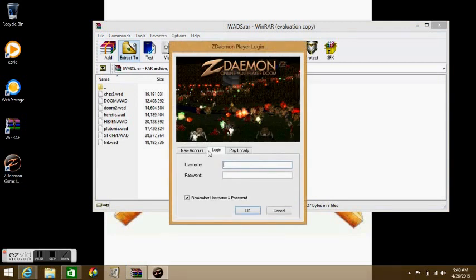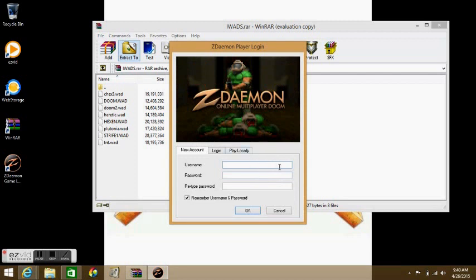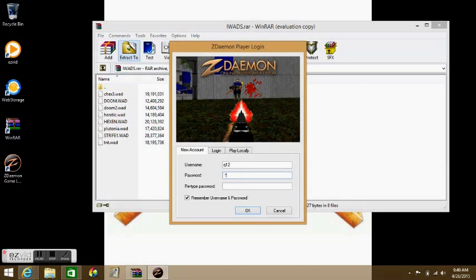Now go back into the application. If you don't have an account, you don't need an email — just create a new one using a username and password. I'll just show you how to create a new account: name it something like 'q12' with a password, and you're set.